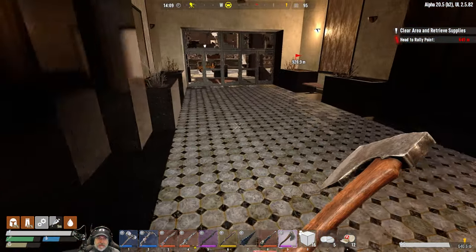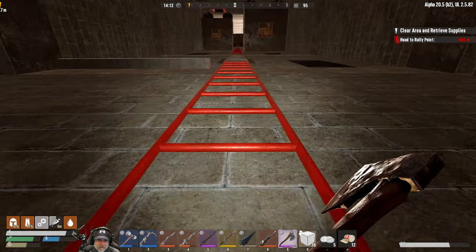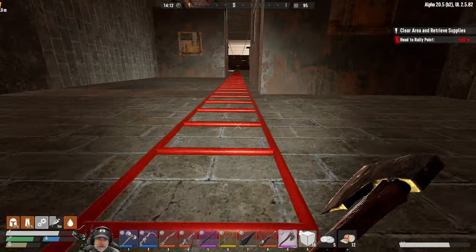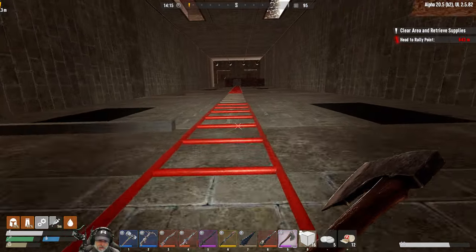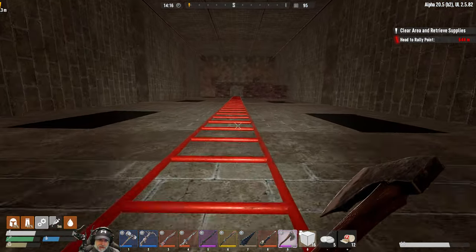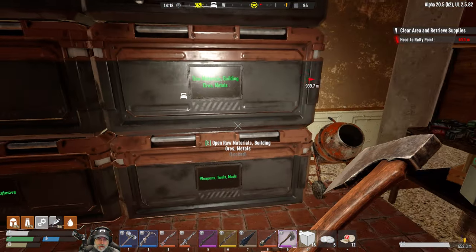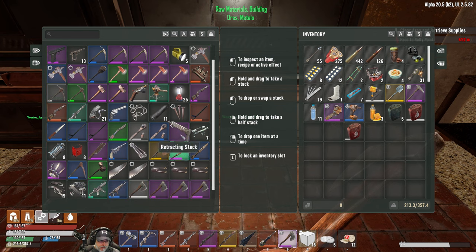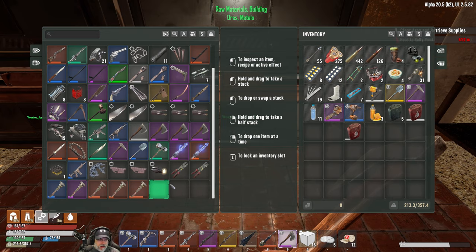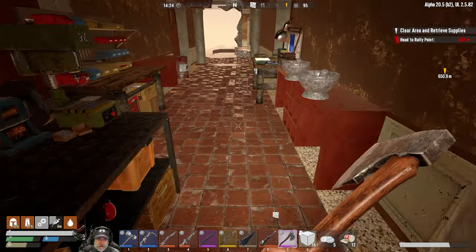It does have four mod slots. I'm gonna run back upstairs and see what I might have or could make to put in there. I'm assuming it can take any vehicle mod - like increase storage, increase speed, or fuel economy. I don't think the thing goes real fast if I recall correctly. Let's look at what vehicle mods I have - I don't have any vehicle mods in storage at all.